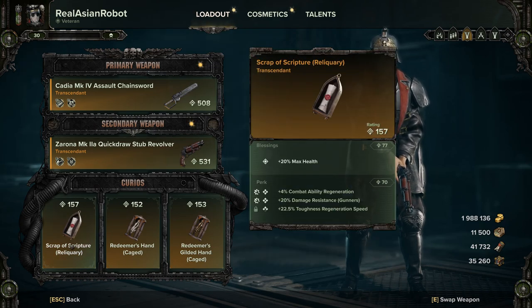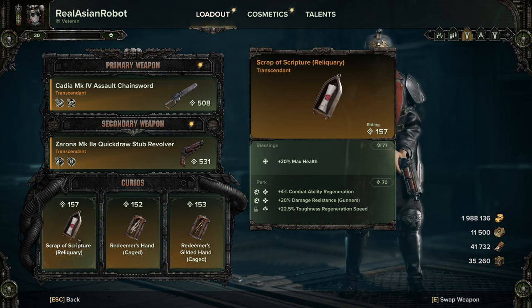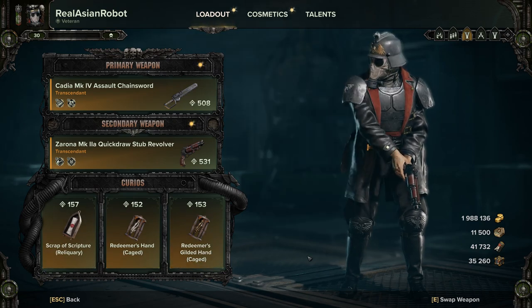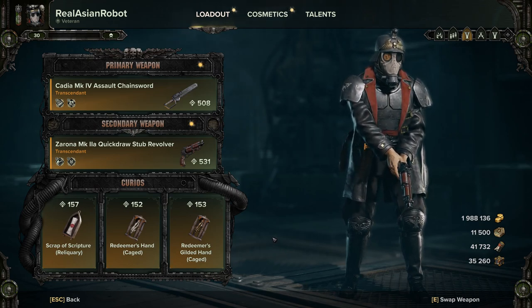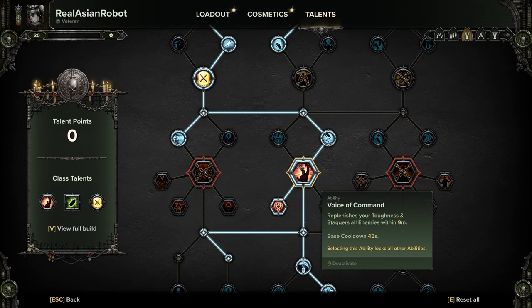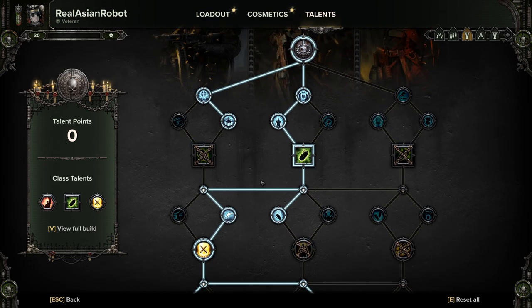For curios I keep it simple: max health, toughness, and toughness. Perks are standard — damage resistance to gunners, toughness regeneration speed, and combat ability regeneration across the board. This keeps me using my combat ability as often as possible. The ability you'll use with this build is Voice of Command, which shaves five seconds off your cooldown. More uptime means more shouting, more toughness regeneration for teammates. In the upcoming patch it's being reduced to 30 seconds, which means you'll shout every 27 seconds giving allies 100 extra toughness lasting 15 seconds — the support output will be insane.